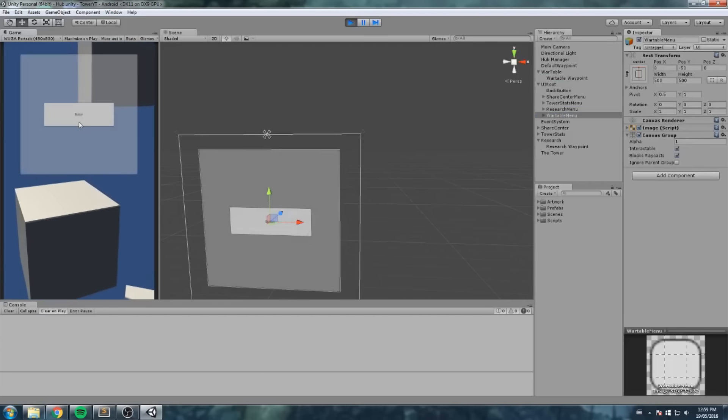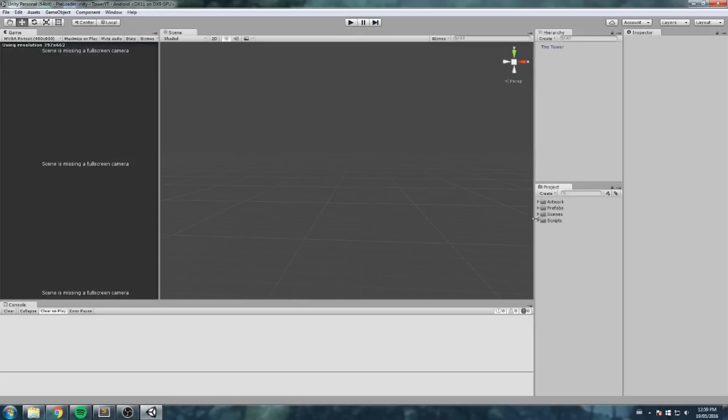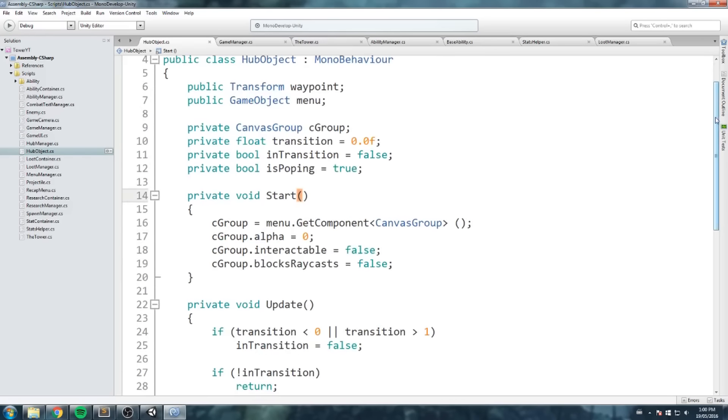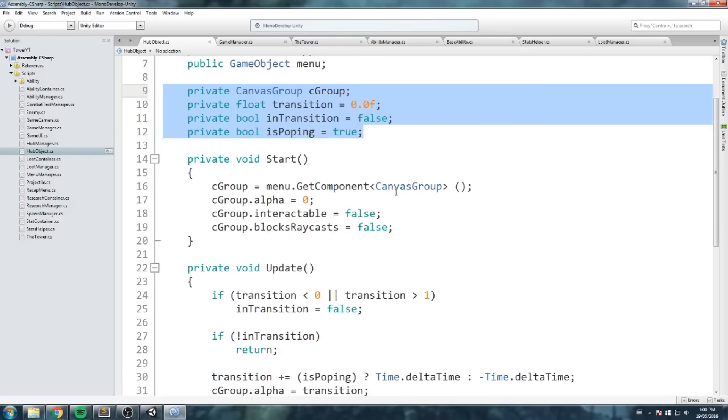I told you to leave this page as-is and not touch it too much. To fix the bug, you just need to drag the war table menu to the very end. The reason is that another menu on top of it was blocking the raycast even though its alpha was zero. If block raycast is on and the war table is above it, you can't click it. In this case the tower stats menu is the culprit. I'll show you the modification I made to the hub object script — it didn't require many changes.